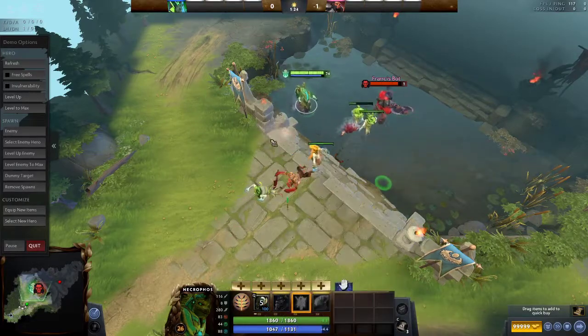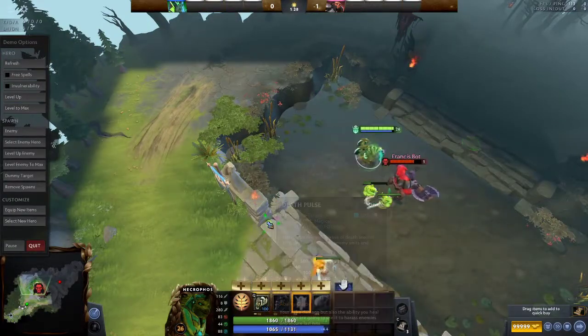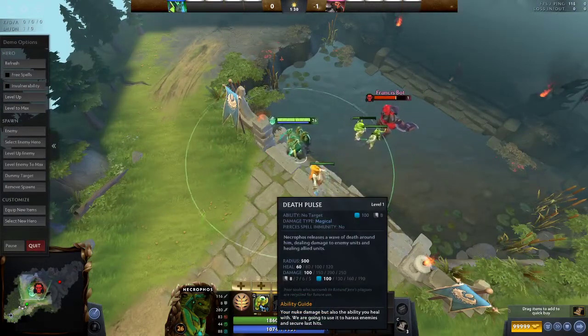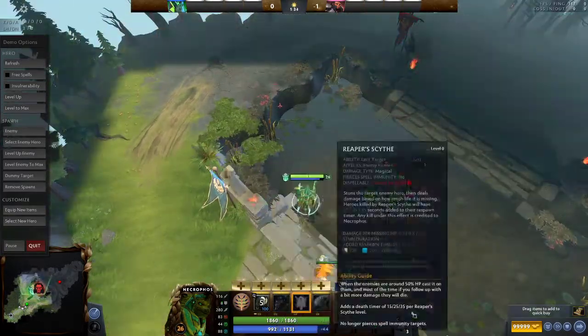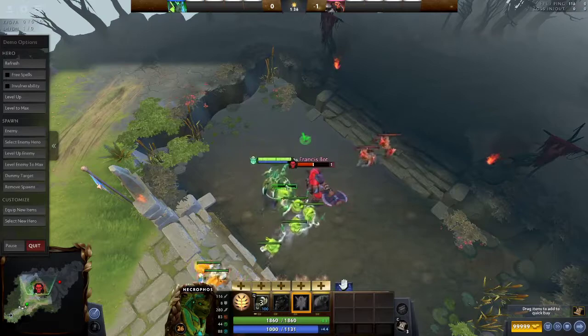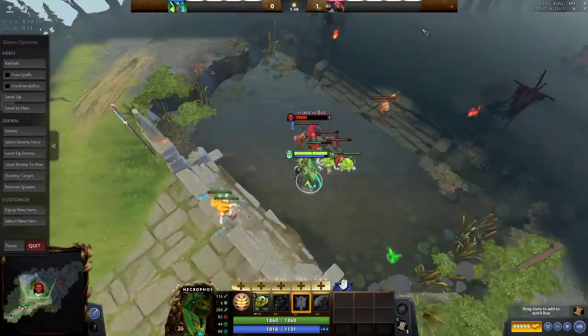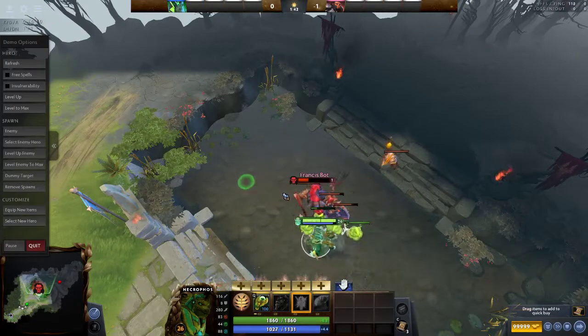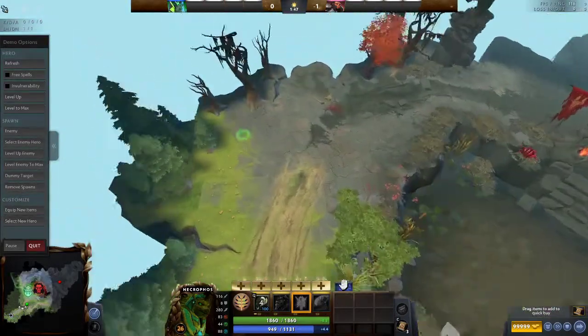The way you use Death Pulse at level 1: once there's an enemy nearby and you're about to kill a creep, you use Death Pulse as you hit the enemy. The range isn't very far, so don't stand too far away — walk up on top of the creep. Also, if a creep is about to die and the enemy is trying to last hit it, you can heal it and make them miss the last hit. That's also a valid tactic.